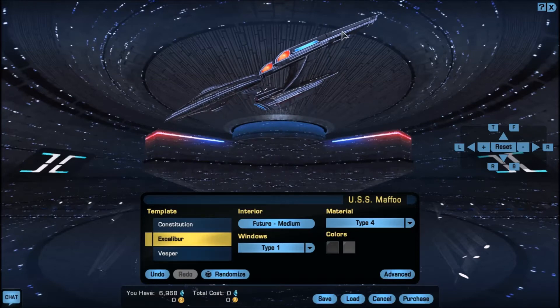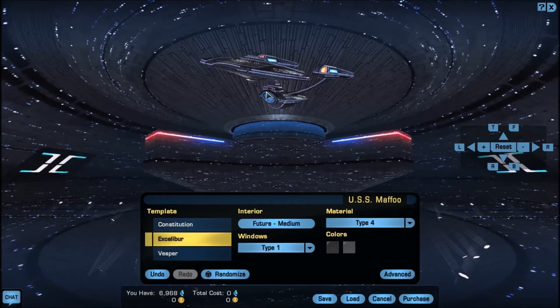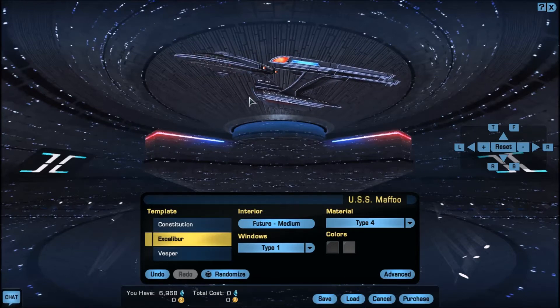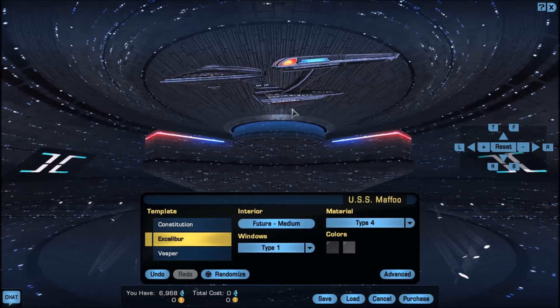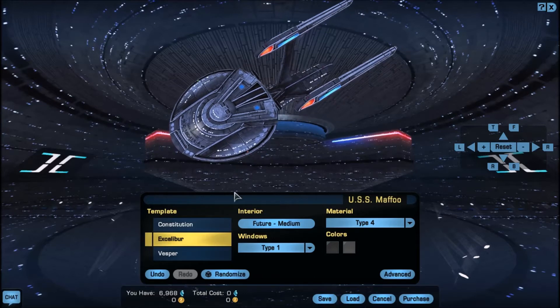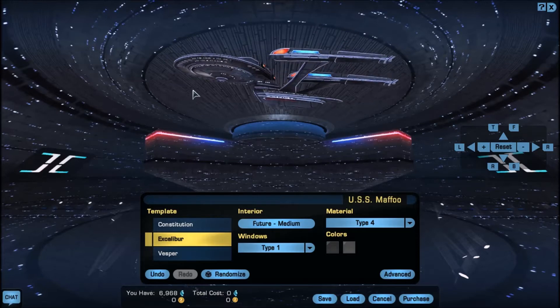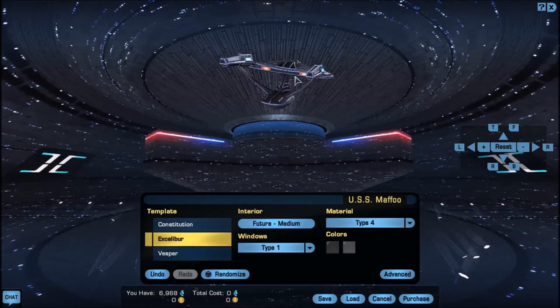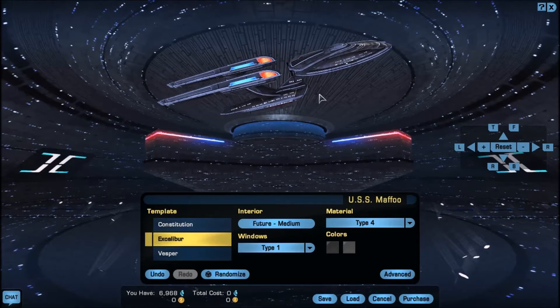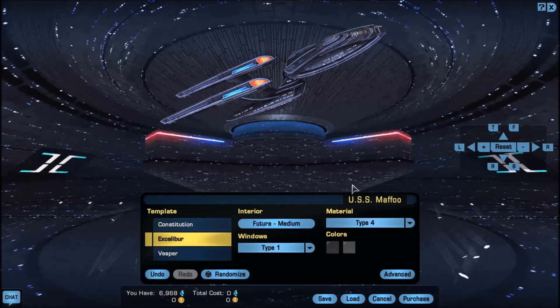The Excalibur also has the same style on the nacelles as the Sovereign, and instead of having the old small deflector dish it has a larger deflector dish. It also has a much sleeker looking design — a curved elongated saucer, more of an egg shape than the Constitution's perfectly round shape. The impulse drives are a lot further apart and it naturally has a darker, good metal material look to it.